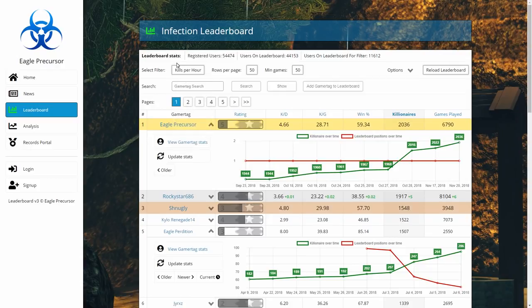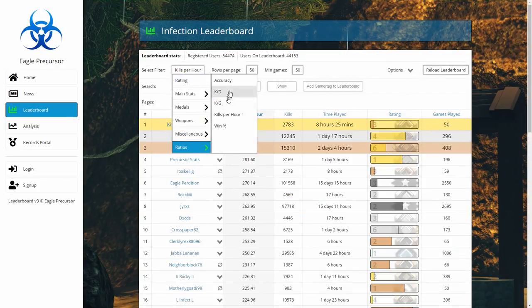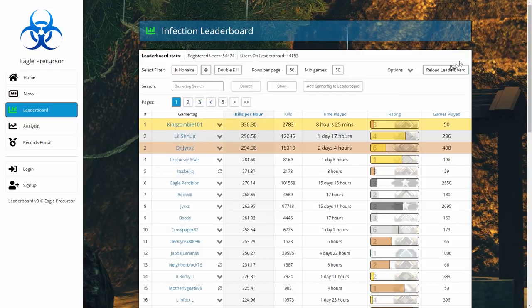Ratios is a new filter you can use. There are some predefined ratios here: accuracy, KD, kills per game, kills per hour, etc. But you can also make your own ratios by dragging two filters next to each other — so if I select Killionare and find a double kill, I can divide Killionare by double kill to make my own ratio.